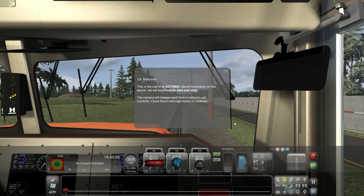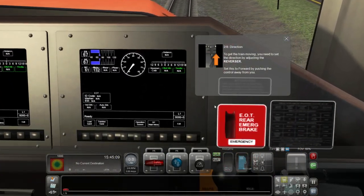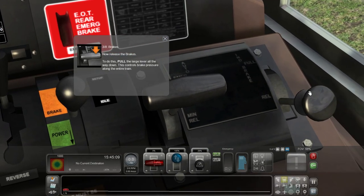To get the train moving, you need to set the direction by adjusting the reverser. Set this to forward by pushing the control away from you - easy as that, boom. Now release the brakes.